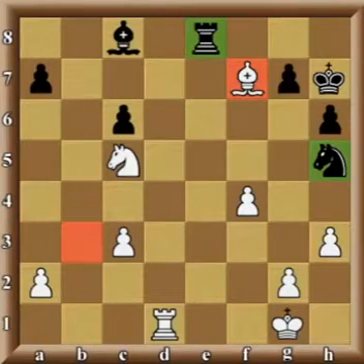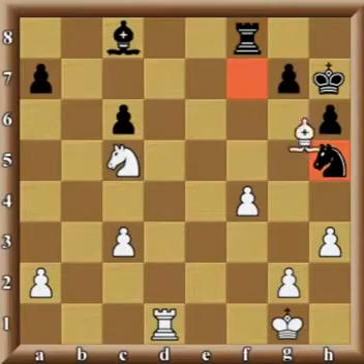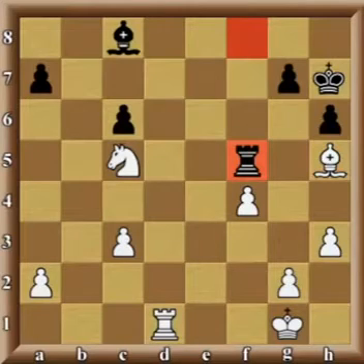Unfortunately for black, the rook is unable to go to e5 from where it would protect the knight on h5 — moreover it would attack the knight on c5 as well — because the white pawn on f4 would simply capture it. However, black found a tricky idea: by moving the rook to f8, attacking the bishop, and then when the bishop captures the knight, to make a fork with rook f5.